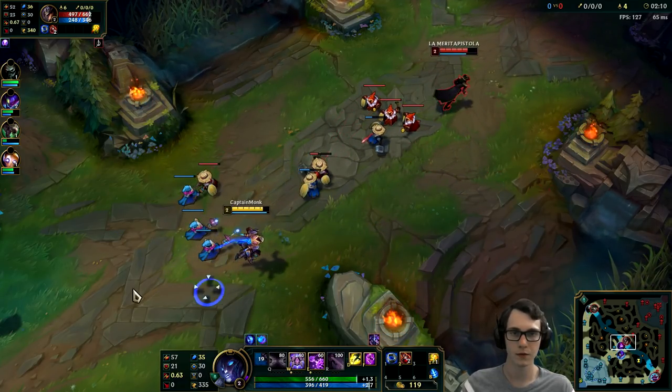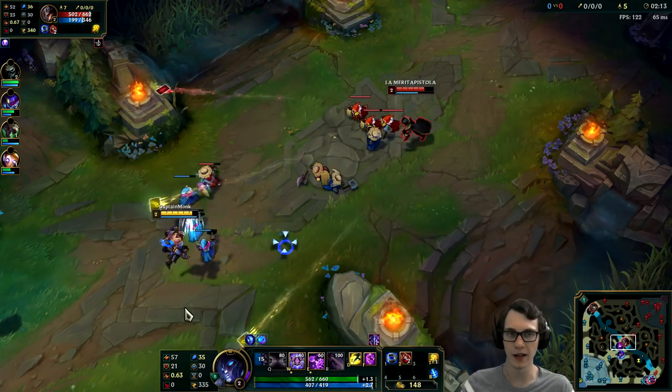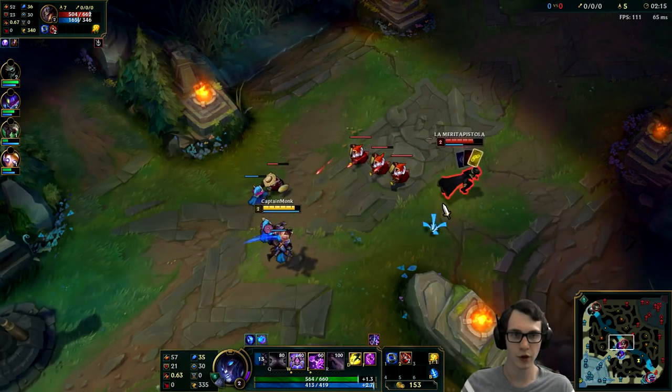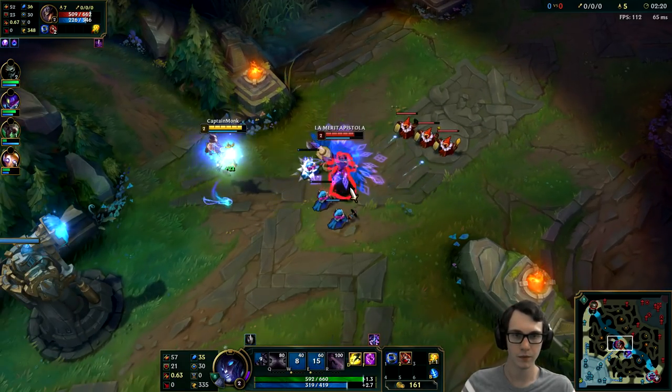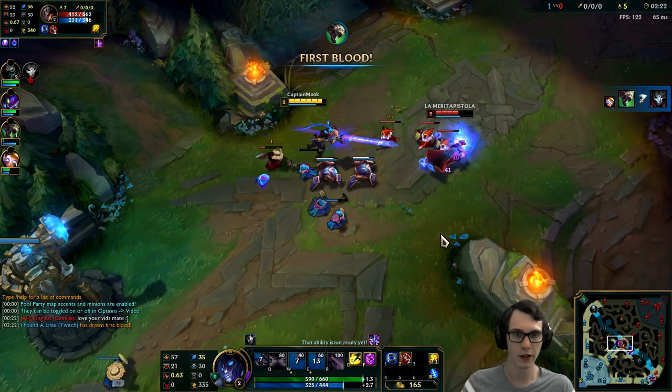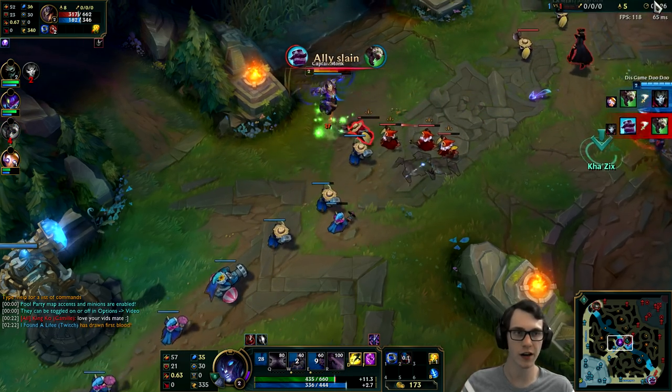He's level 2 as well. I think I might hold my E for this minion actually, since no minions are nearby to bounce to. He is pushing us a little bit here, so I probably want to change that up. I'm just going to start wailing on this guy, because we can out-trade him in most scenarios.